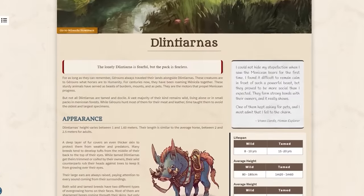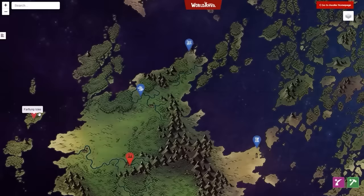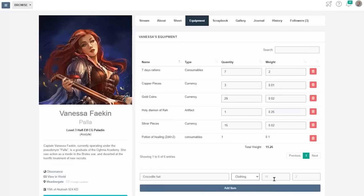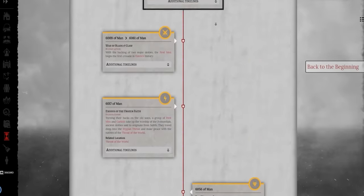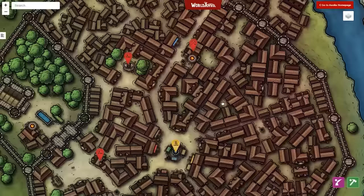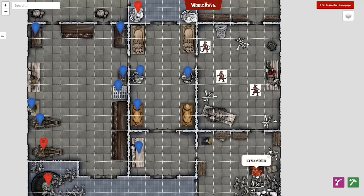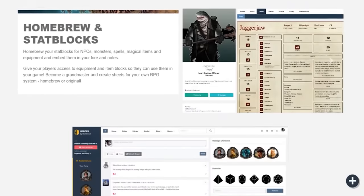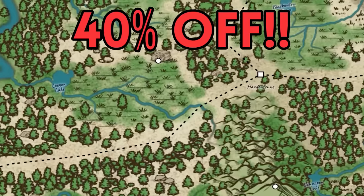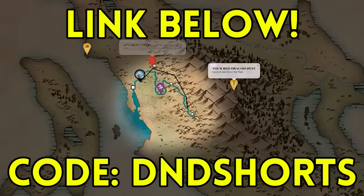Build a better world with World Anvil — the ultimate worldbuilding platform. It's got in-built interactive map making, tools for character creation and stat block management, and a timeline function to track the history and parallel timelines of your world. It's the creative Game Master's ultimate weapon, perfect for building, sharing, and keeping on top of your epic story. Check out World Anvil today and get an insane 40% off with code DNDSHORTS at checkout by following the link below.